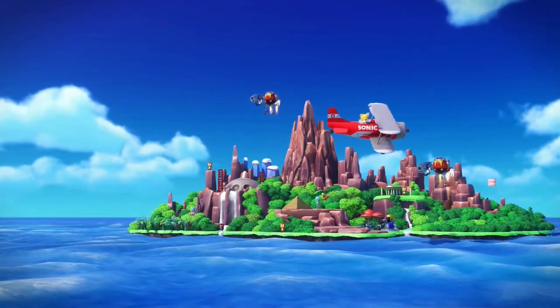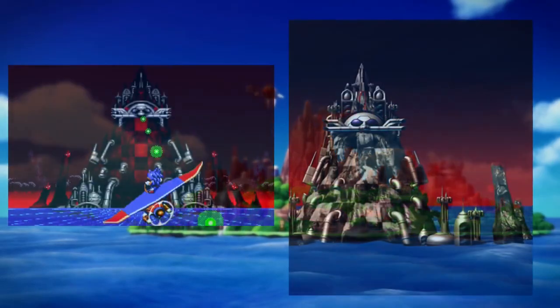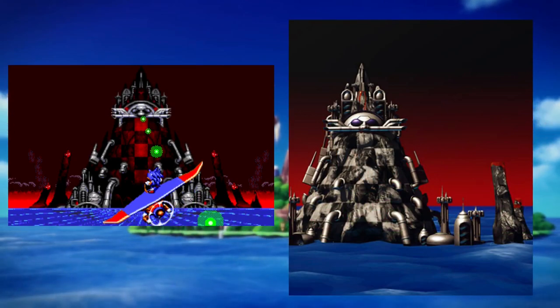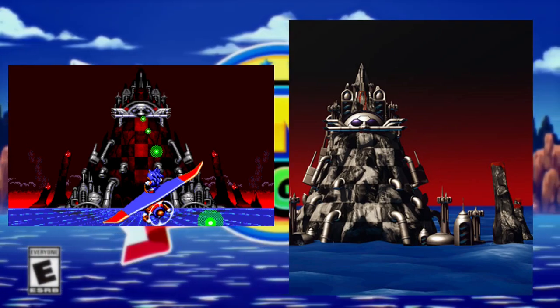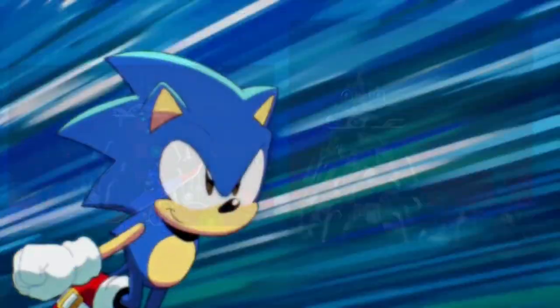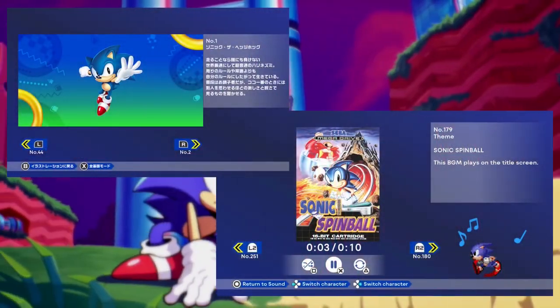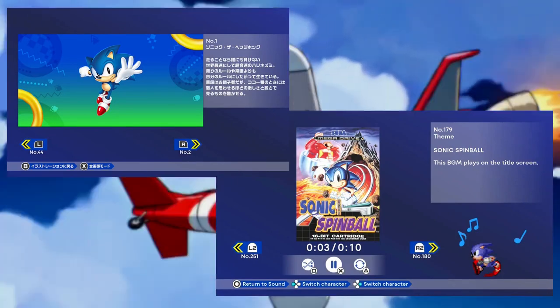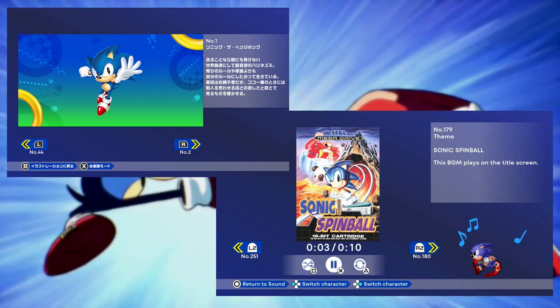I would also like to emphasize that this mode has in the main menu a model recreation of Sonic Spinball's main island, which looks really cool — though Sonic Spinball is not included in this collection. Speaking of the museum mode, it is confirmed that we can use it to watch video clips, maybe the animations from the story mode, some images with concept art, and even listen to music from many Sonic games of the past.